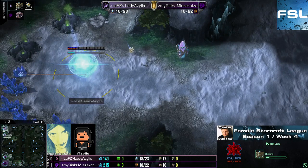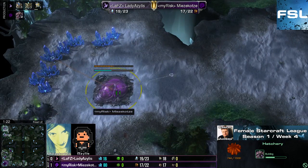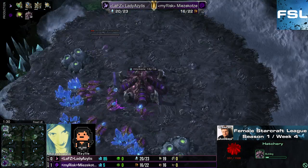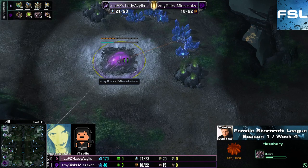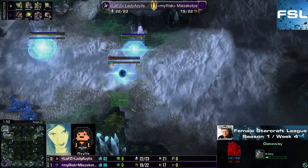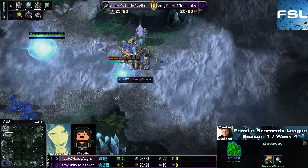Azelus just thinks she can do this because the map is just so big. And if you know Mitsukotze, she's not that aggressive a player. She sometimes throws in something really unexpected, like this early third base — three base before pool. Quite interesting. Just tries to overrun her opponent economically in the mid-game, probably. Meanwhile Azelus is just trying to wall off her base completely. I'm not sure if this small little gap is just enough for a unit.